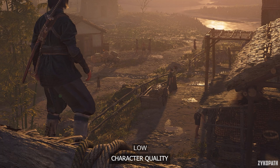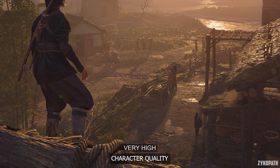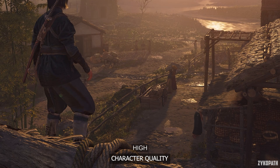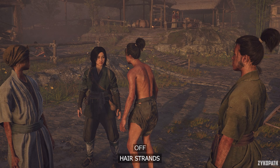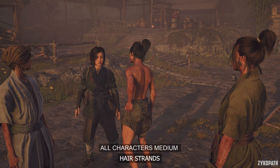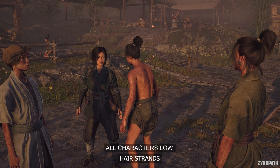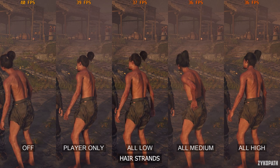The character quality setting adjusts character level of detail and budget, including their shadow cutoff point. This setting requires a restart after changing options, which is why characters were reset in this footage. Its performance impact is negligible, but I recommend keeping it on very high to be safe, as some areas might further impact CPU performance. The hair strands setting greatly increases hair quality on the main character as well as nearby NPCs depending on the option used, and enables dynamic hair physics — meaning wind will now realistically blow the hair in the correct direction. It has a measurable impact on performance with each option, which is why I recommend only enabling it on the player character for the best balance.